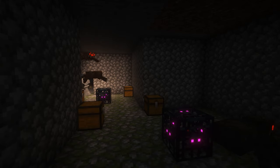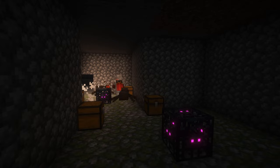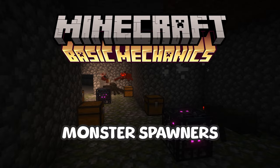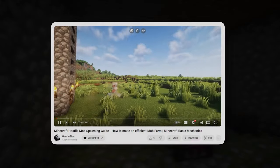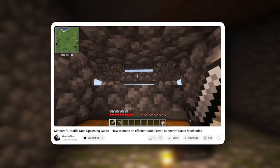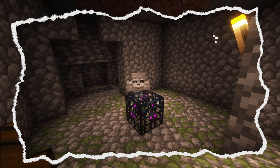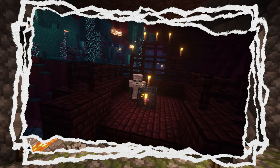Spawners — you've probably ran into one before. A naturally occurring block in Minecraft that can spawn mobs. Here's all you need to know about them. This is a follow-up to my last video explaining natural hostile mob spawning, so if you haven't watched it already, go watch that video after this one. There are exactly seven types of spawners that can spawn in the Minecraft world.